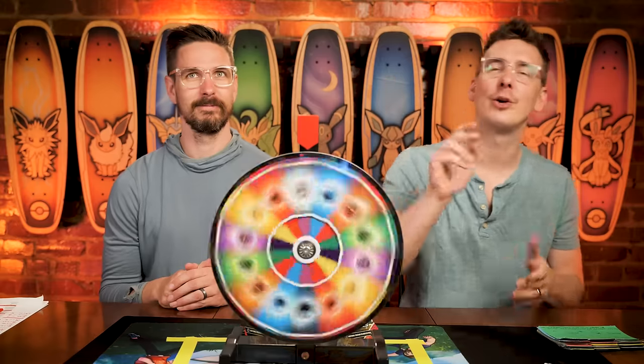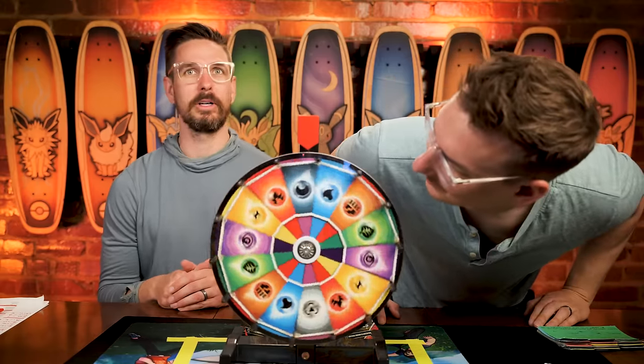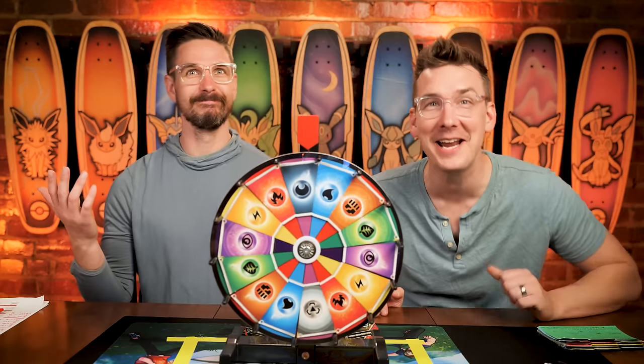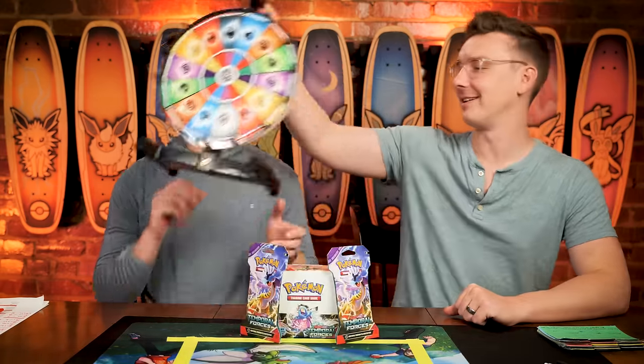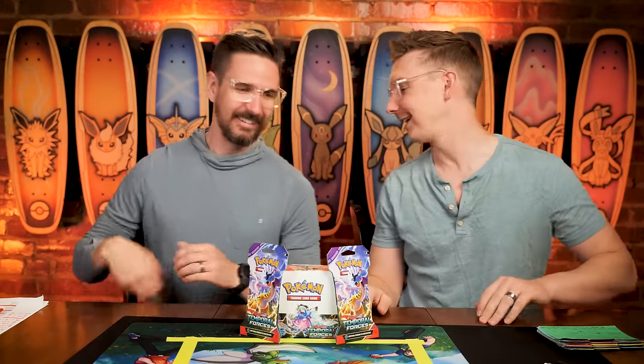Now it's time for the wheel of energy. Jay will do the honors. We are on season 11, month two, week two. What is our type advantage going to be? Dark! Oh my god, it is! That is so weird — the odds are in Darkness's favor. So odd — that baffles my mind.